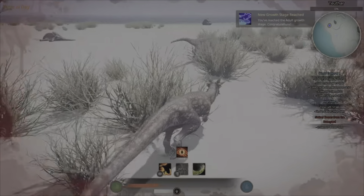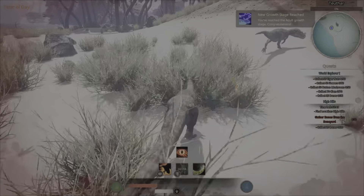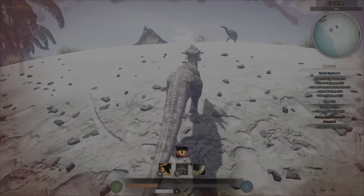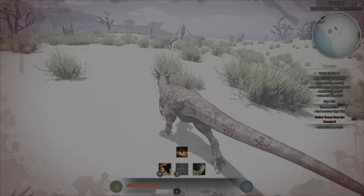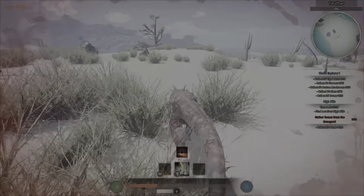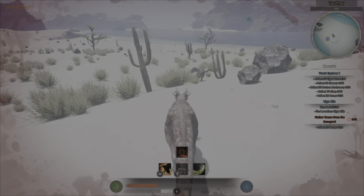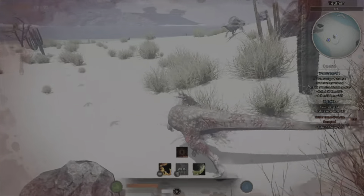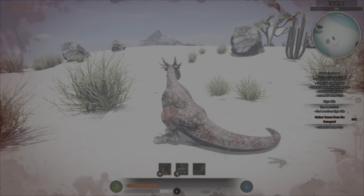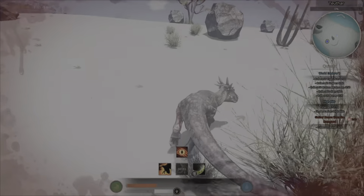Now we have different height types. You can use thick height — I use thick height on the speed Pachy here — and it slows you down a lot. The amount of defense you get from that is also not really good; you cannot tank with it at all. Even tail attacks from other dinos will be able to kill you before you can kill them.